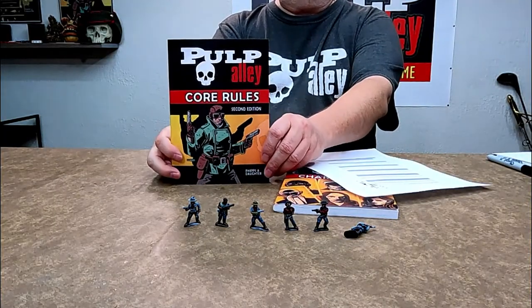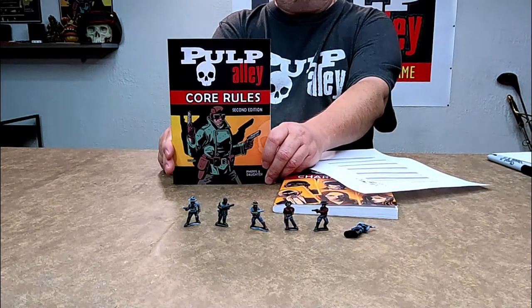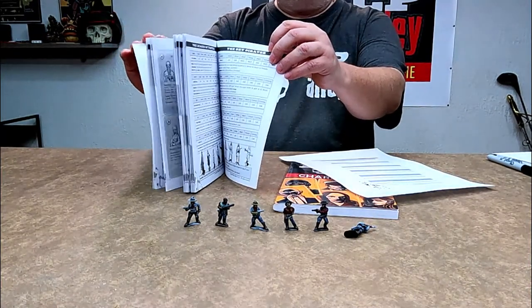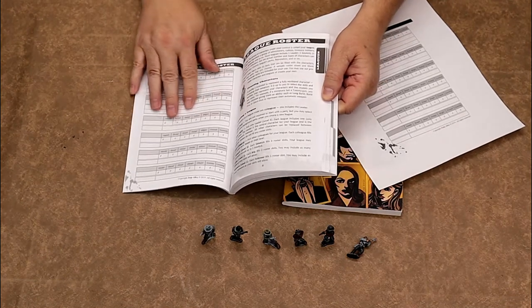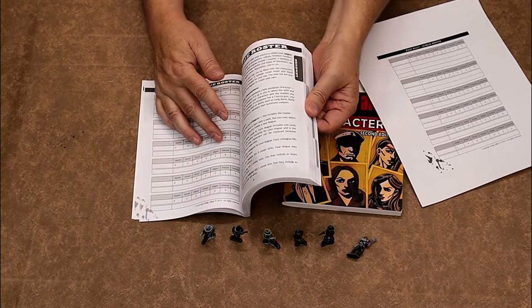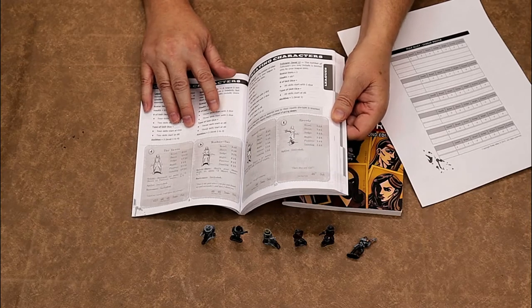There's a handy-dandy roster in the rulebook. This is for the Pulp Alley tabletop skirmish game — really, really good game. There's also a lot of pre-generated leagues in here, but there's nothing wrong with making up your own characters because that can be a lot of fun. Here's a blank roster sheet that I printed up and I'm going to be scribbling on today. You don't really need to go through all of the book today because I'm going to give you the short and sweet version and we're just going to get it done.